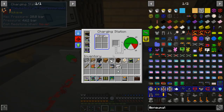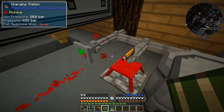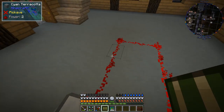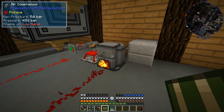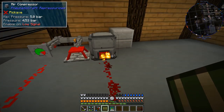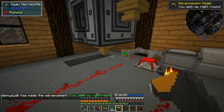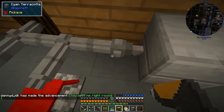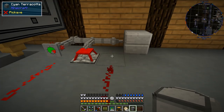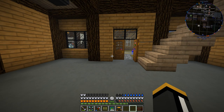Pneumaticraft also has its own wrench — the pneumatic wrench — which also requires some air pressure, kind of like a torque wrench. It can be used to rotate blocks, open up sides of a pressure tube, and shift right-click on different machines to drop them instantly. The compressor is running again because our pressure dropped below the threshold. If we shift right-click the air compressor it will drop it, and it does maintain its air storage — it still has 23,000 milliliters stored.